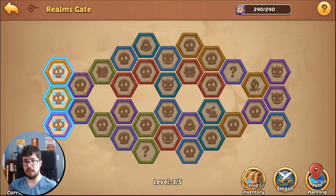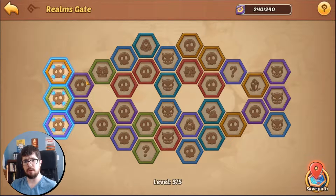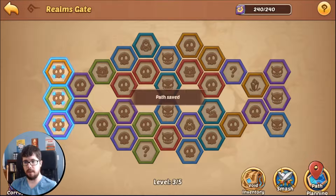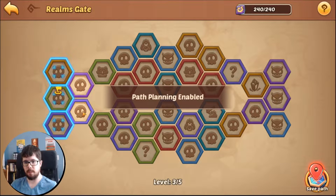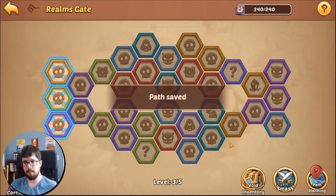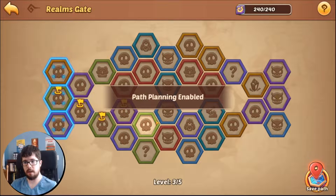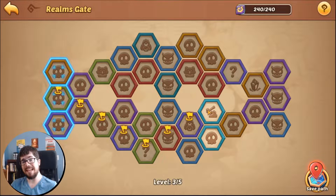The last thing I want to cover is smashing. Instead of just clicking on an area and randomly moving, you can set a path, and I recommend setting a path when you get to a new level so you know where you want to go. For instance, I know I want to do forest first, then head south — I need to hit these nodes. One is dark, one is shadow, but I want to grab this question mark so I'll go this way.